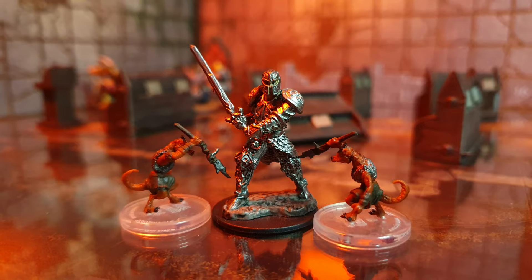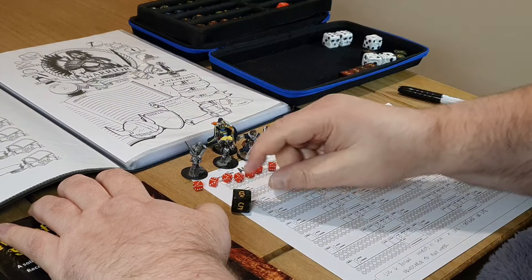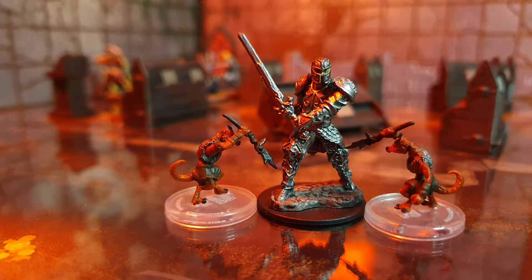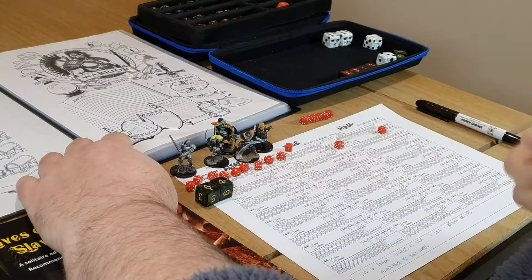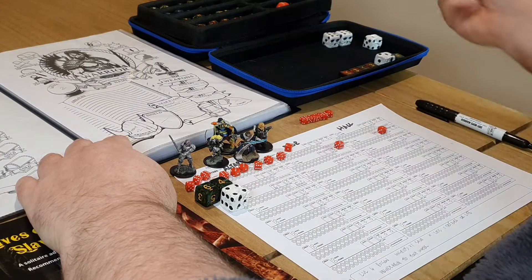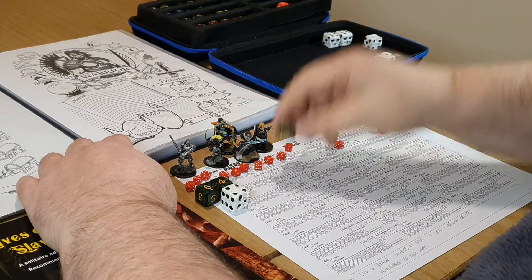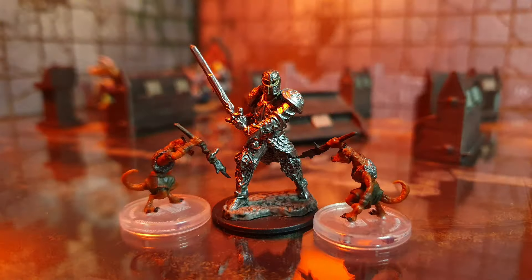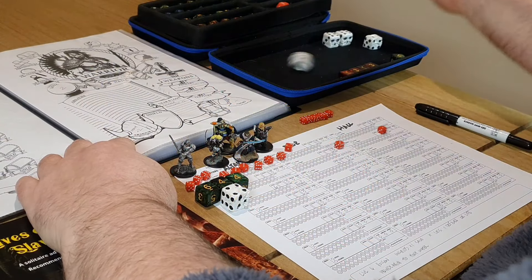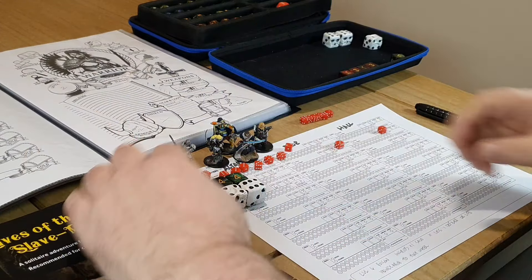As the rest of the horde moves up to attack position, Edric prepares to defend. The first demon jabs forward and Edric rolls a six to defend. The second jabs high into his upper arm as he fails his defensive roll, dropping him to six health points — though the wound is not deep enough to poison him. The final demon strikes high again, hitting Edric who fails to defend against the demon's speed, dropping him to five health points. But once again he saves against the poison with a roll of six.